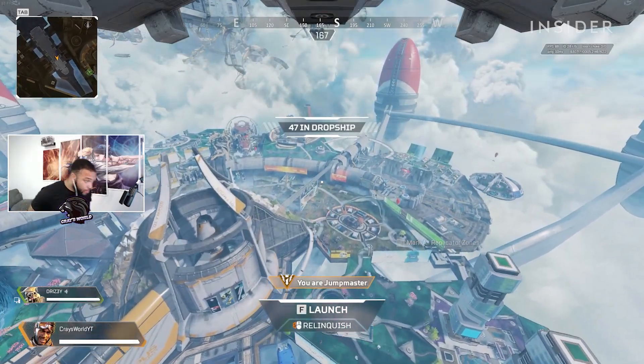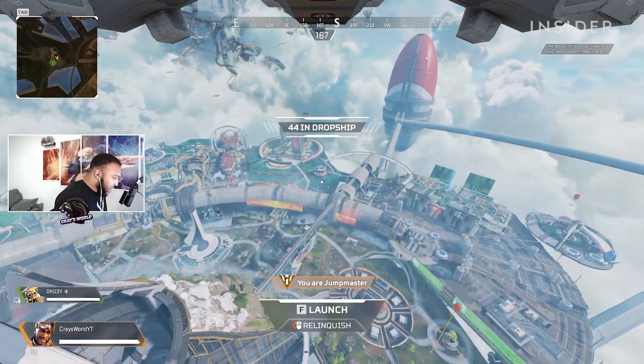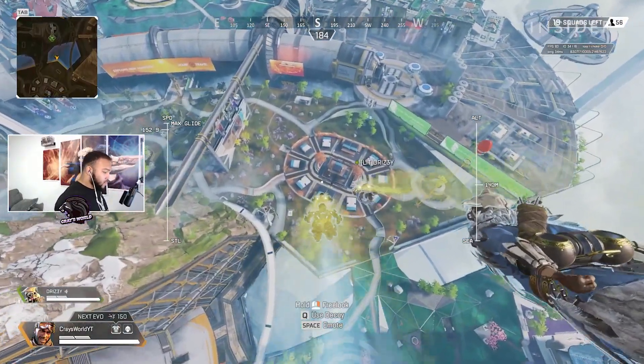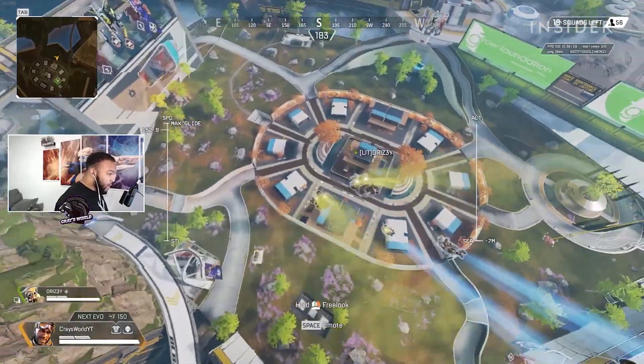Everybody starts in the sky above in a dropship. The first step is to decide where you want to land — this depends on your playstyle. If you are more of an aggressive player, you might find yourself wanting to land at one of the innermost locations on the map, so you can engage in combat right away and stay in the action.